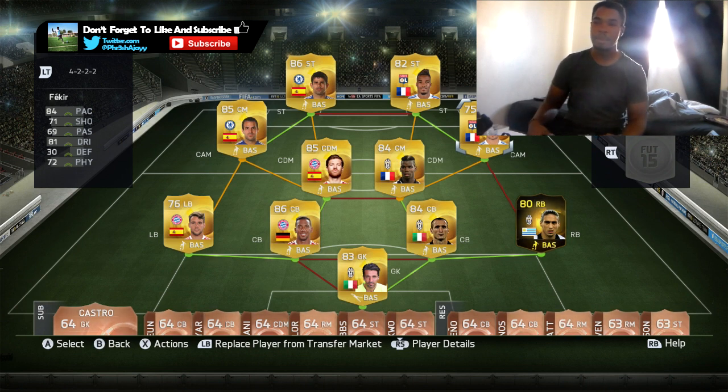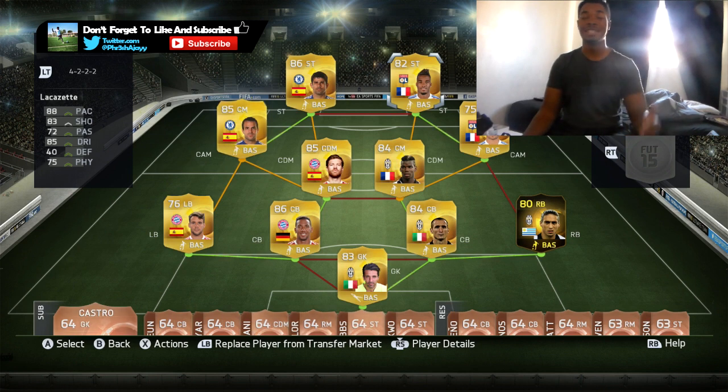Now let's go ahead and move on to our main players — the strikers. Lacazette upgraded is amazing. This guy just kept scoring long shots for me. He is great inside the box — just a very excellent striker. I absolutely love him. 88 pace, 83 shooting, 85 dribbling, and 75 physical. What more do you really need to ask for? Definitely going to be one of my favorite strikers to use in this game.